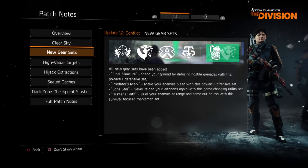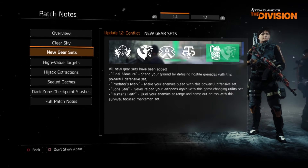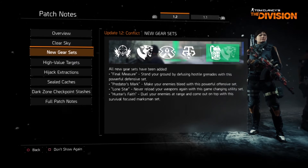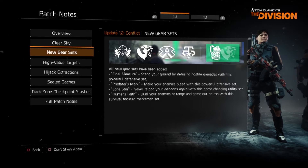All new gear sets have been added. First is Final Measure — stand your ground by defusing hostile grenades with this powerful defensive set. Predator's Mark — make your enemies bleed with this powerful offensive set. Lone Star — never reload your weapons again with this game-changing utility set. And Hunter's Faith — duel your enemies at range and come out on top with this survival-focused marksman set.